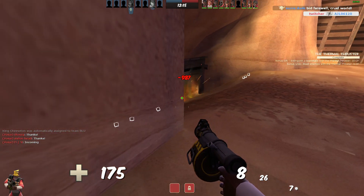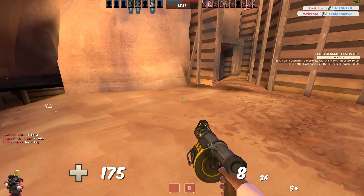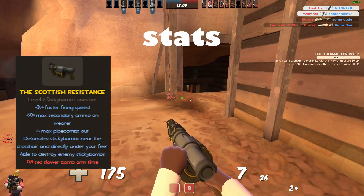The Scottish Resistance is another one of Demoman's secondaries, and in order to fully unlock this weapon's potential we need to dive into the stats.